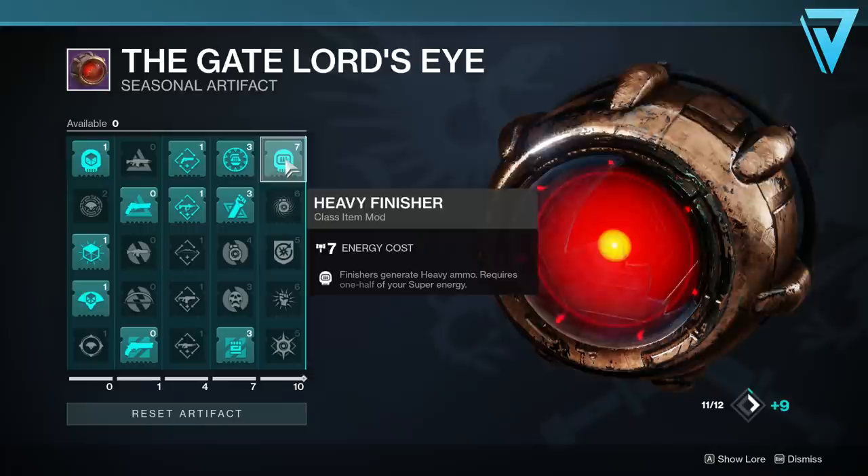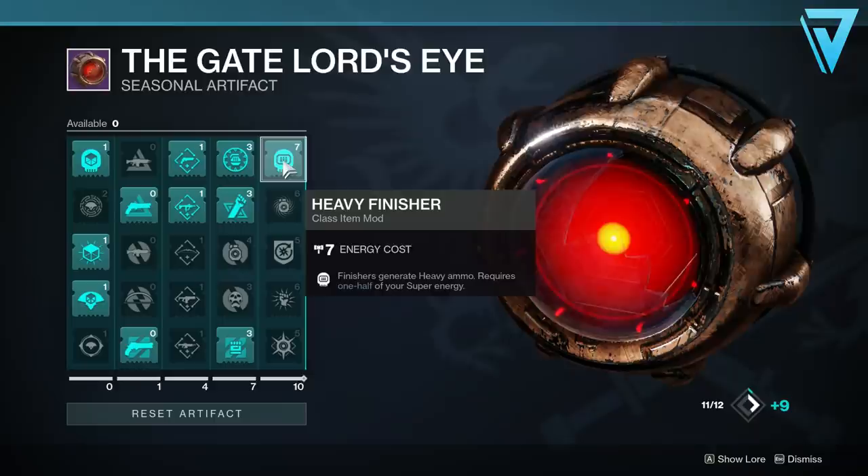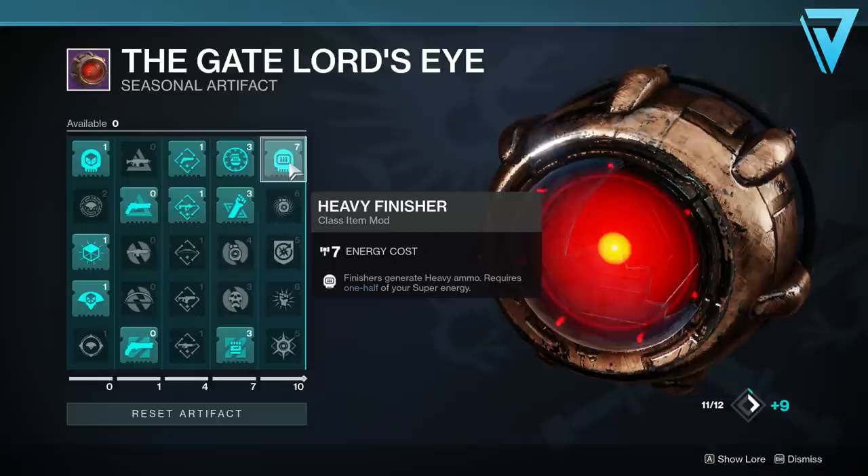Also, make sure you get the heavy finisher unlocked on your seasonal artifact. This will grant heavy ammo for you, but it uses half your super to do so. That means you can effectively use your machine gun as a primary weapon.